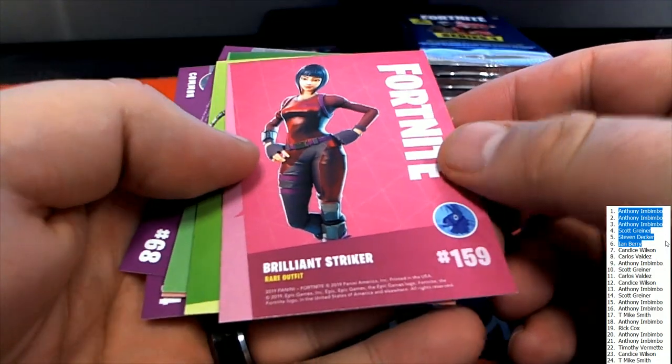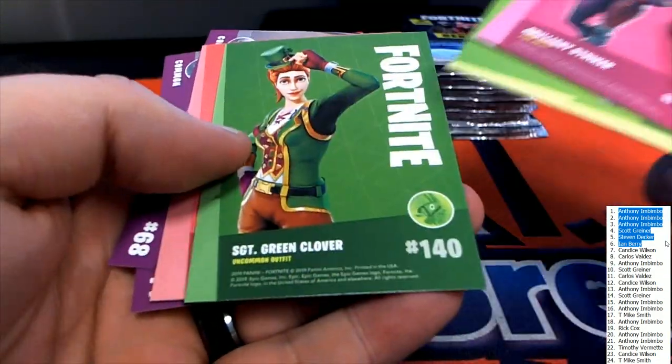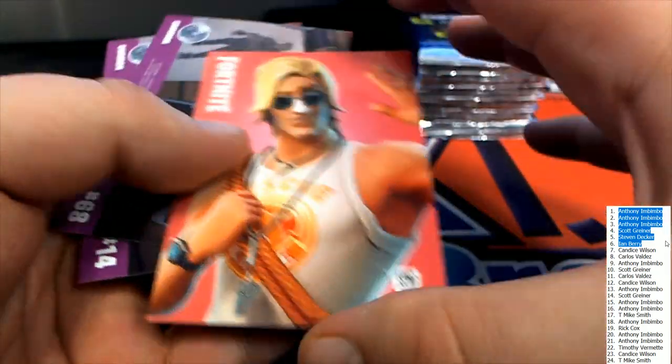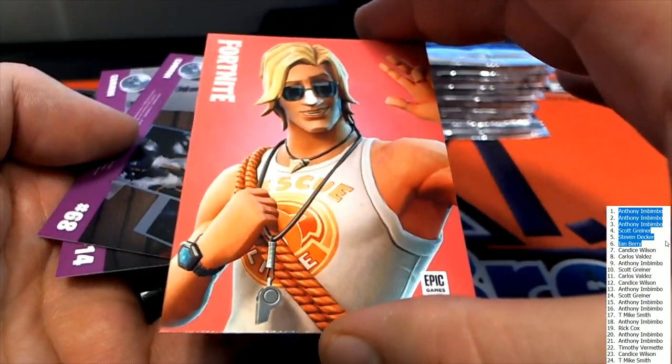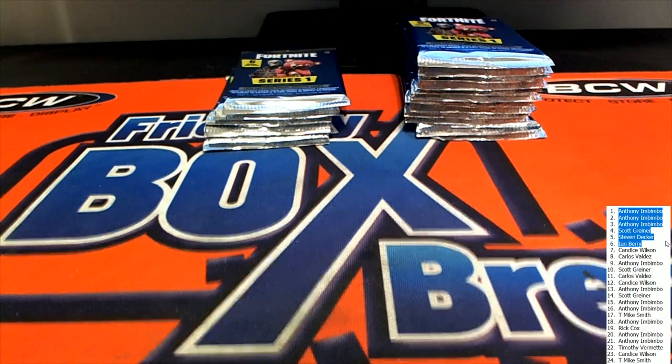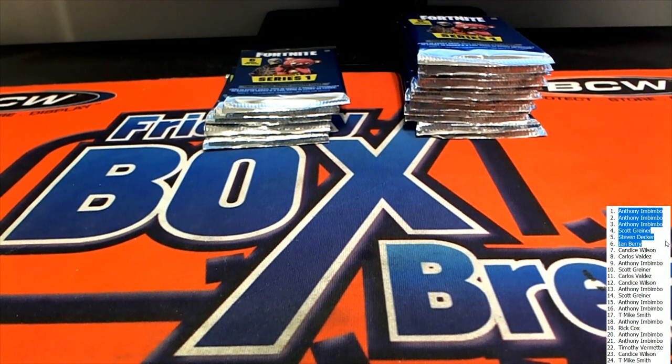E and B is next. Bring a Striker, uncommon, uncommon — there's an Epic, nice! Nice one for Ian. There's big money in this stuff, dude. Look at some of the cards starting to come out — yeah, there's big money in these cards, buddy. All right, E and B. Candace W is next.